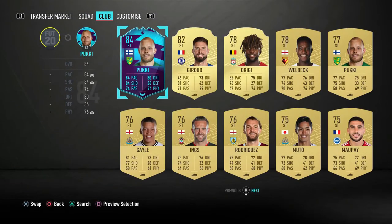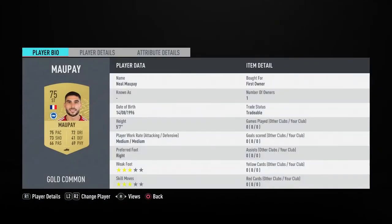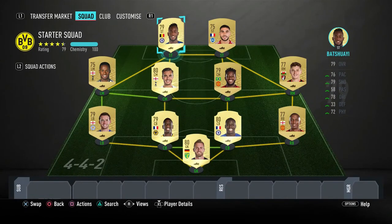The second striker is Muppa — someone new to the Premier League. Medium/medium work rates: 75 pace, 73 shooting, 72 dribbling, 69 physical. His in-game stamina is alright, and his attacking positioning and sprint speed are also very good. He's valued at 450 coins. Batshuayi is 1,300 coins — adding it all up, this squad comes to around 9,950 coins, so we can call it roughly 10k.